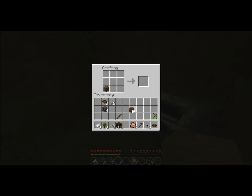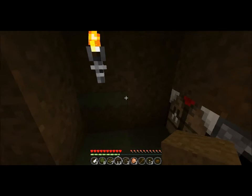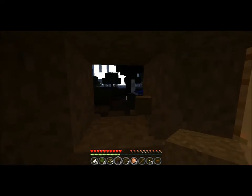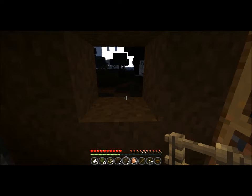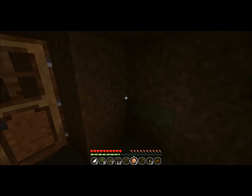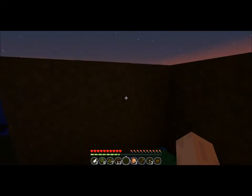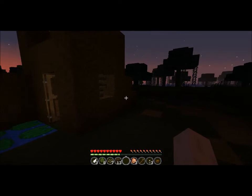The last thing I want to do for this episode is make some sticks, and with those sticks I'll make some fences. You'll think — what is he going to do? Well, I'll tell you: I'll make some windows in this small house for myself. And as you can see, we have a nice house.